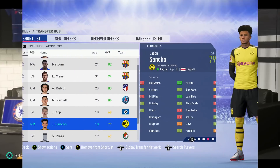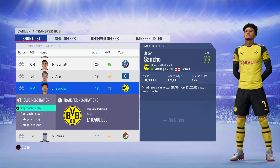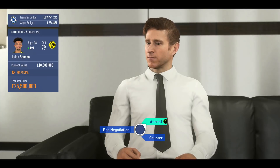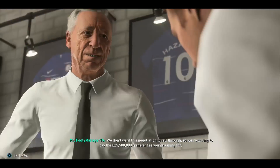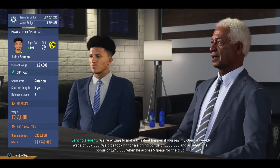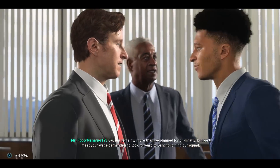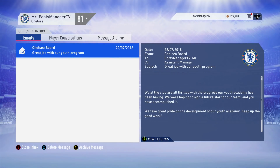For Jadon Sancho, we knew we wanted to get the deal done and didn't want it to fall through, so we paid the money and offered the contract. His agent looks like Morgan Freeman if it's not him - very close for a FIFA character. Under youth development that's what they wanted, and Sancho has got the potential to justify it.